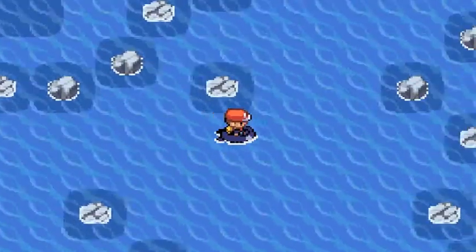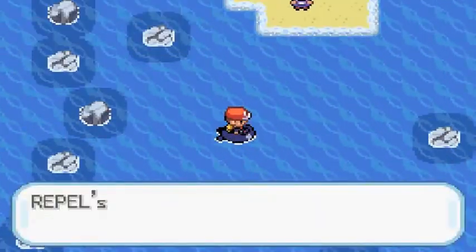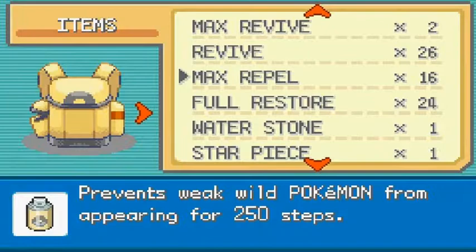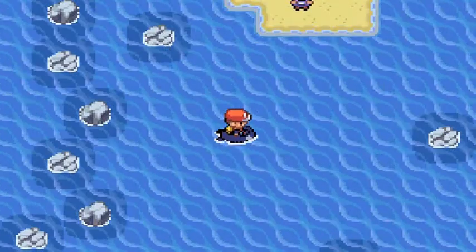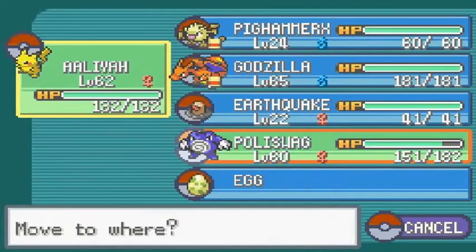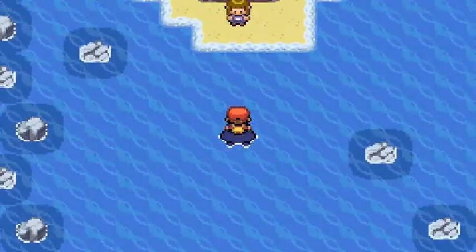So now the next place we're going to is the Resort Gorgeous. There goes my Repel, so I'm going to be using that again. This guy has got a Smeargle, so let's switch things up and go with Polyshwag.